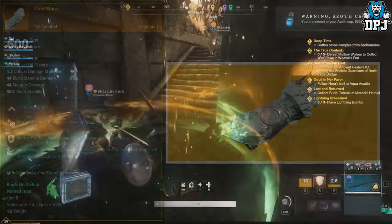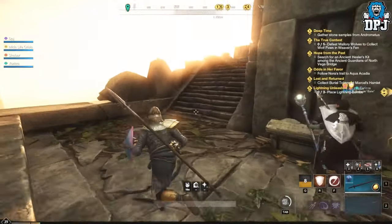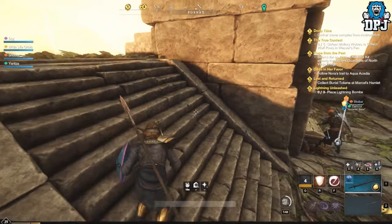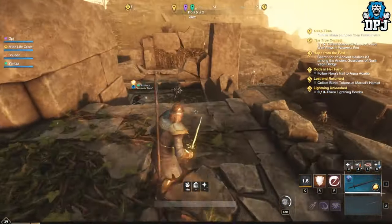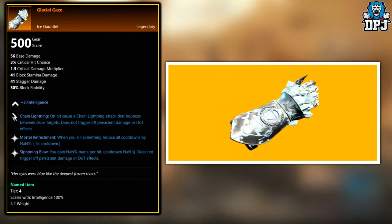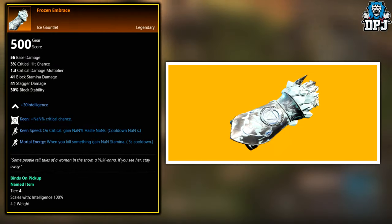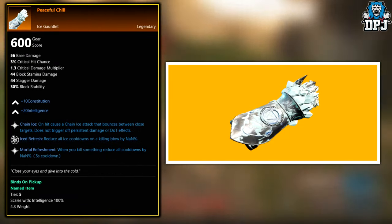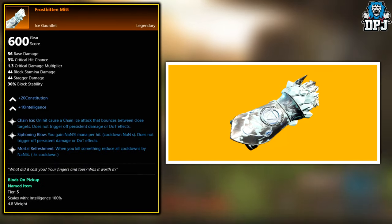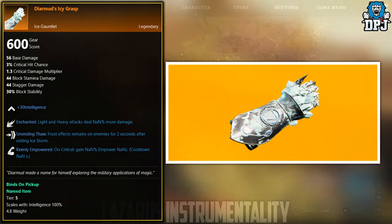Those are all world drops. The following ones are actually unknown drops at the moment — meaning we don't know where these come from or whether they're actually in the game yet. But if you've had any of these drop, let me know and I'll edit the video description so the world knows. Those are: the Glacial Gaze, the Frozen Spate, the Frozen Embrace, the Peaceful Chill, the Garn Griper, the Frostbitten Mitt, and the Diamond's Icy Grasp. Those are all unknown drops at the moment.